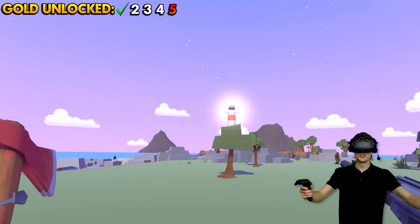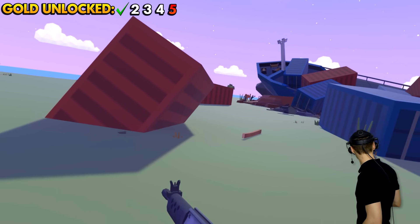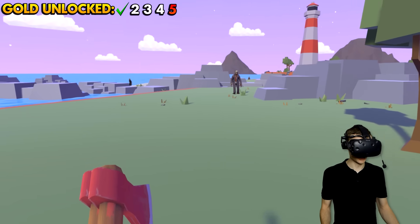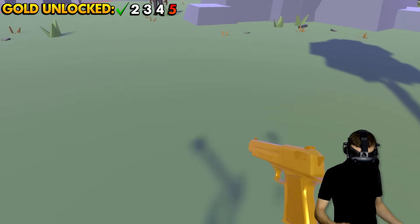The lighthouse is glowing! That has to mean there is a golden weapon there, right? They're breaking down my base — I don't really care! I just care about getting all them golden weapons!